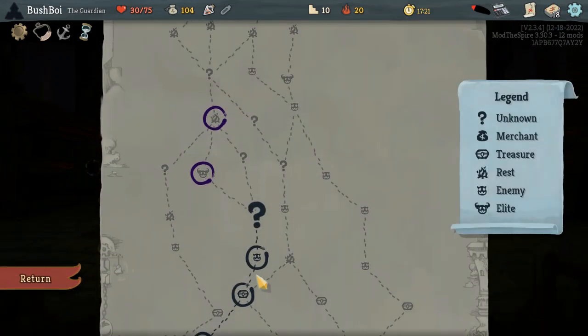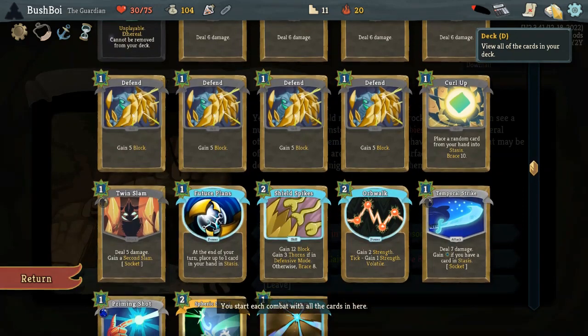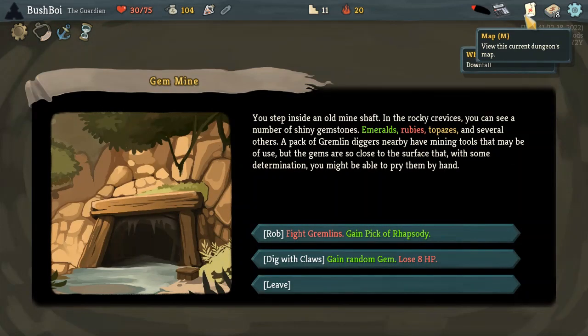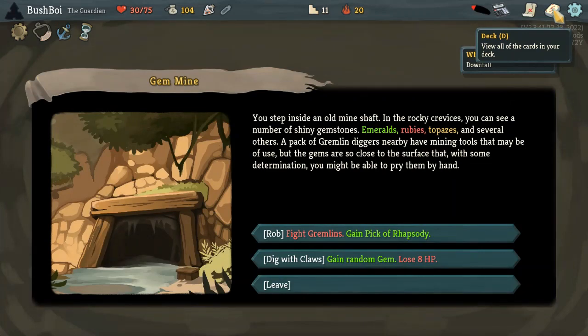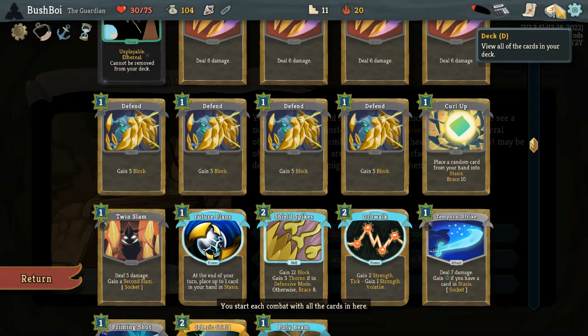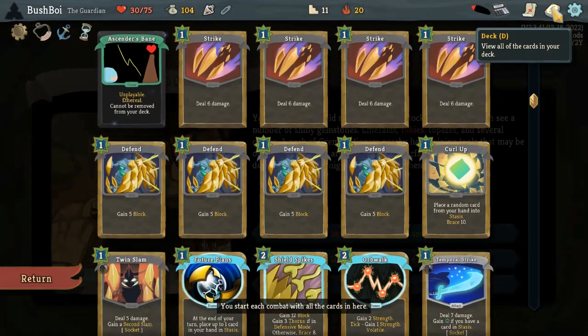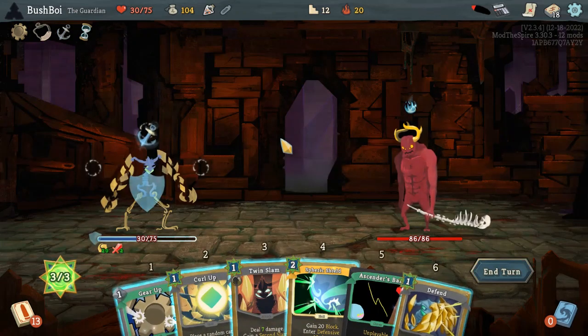Fight the Gremlins, gain Pick of Rhapsody. And then if we dig with the pickaxes, we have to go into the elite fight with loose gems, or we would have to use up campfires for it. We also don't get a card reward or gold from this — we just immediately come back to this screen. I don't want to have loose gems in the Gremlin Knob fight either from Dig with Claws, so we're just going to go. A bit unfortunate, but that's how it goes sometimes.